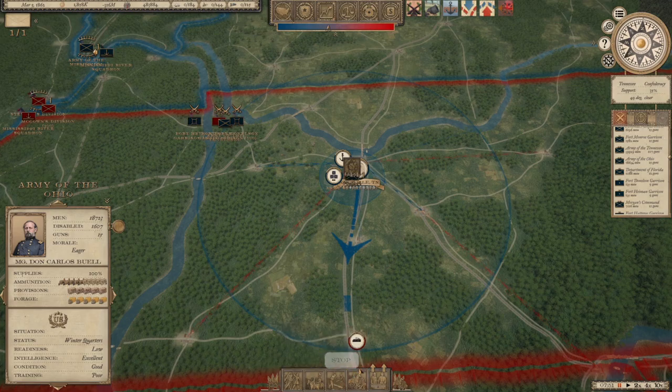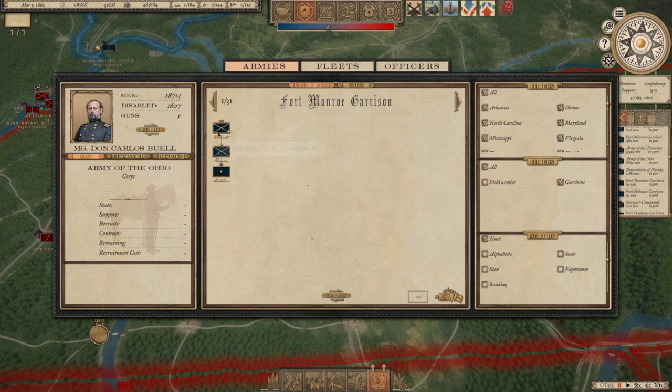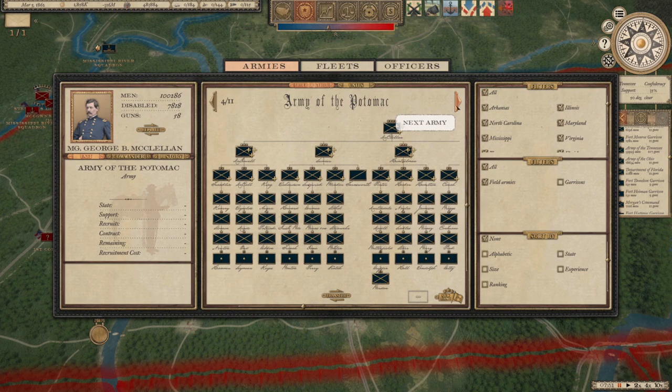Movement orders: you can stop the current movement order, which also takes time, or force march to move faster. Let's go into the manage army tab — this is also the military tab. These are the same interface; selecting an army brings up the tab for that army. You have garrisons with commanders and stats, field armies, and filters to sort by origin, birth, alphabetical order, size, ranking, state, experience, field armies, or garrisons.